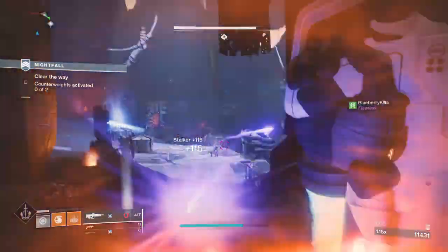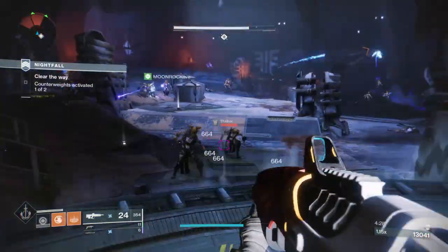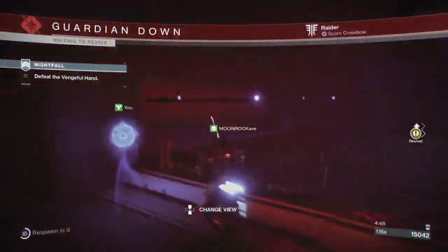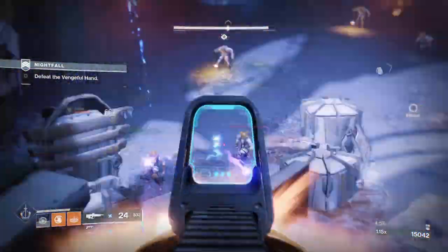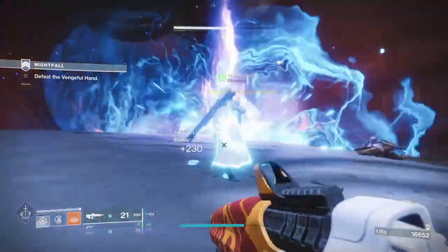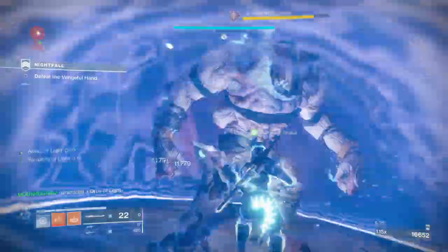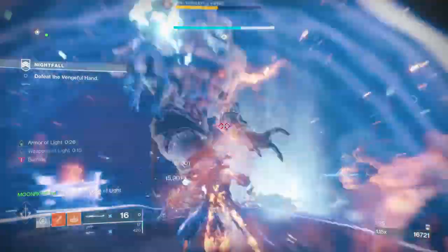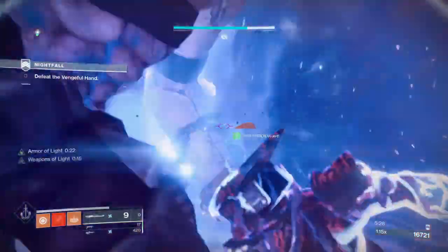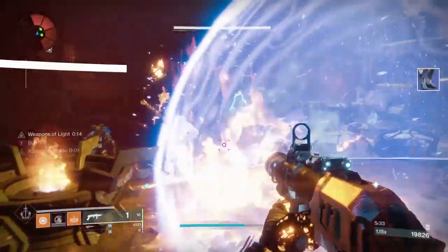You want to do one plate at a time because that's the easiest, but we were doing both plates at once because we had an idea. You only want to do this if you're a Titan or have a Titan on your team. While the Vengeful Hand is spawning and you're killing some ads, the Titan wants to run up and place their bubble on the Vengeful Hand. If you stop the bubble and have Weapons of Light, make sure you're using the sword — if you don't have a sword it's going to be way harder. Just spam your sword at them and close them down instantly, then move on to the next room.